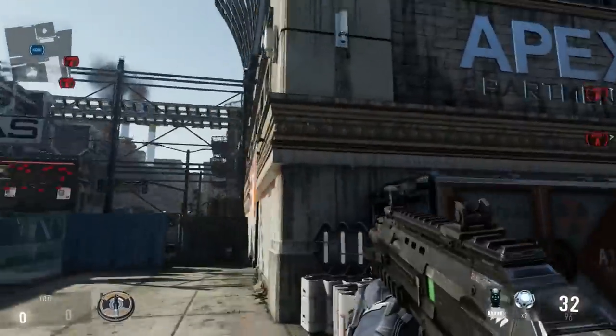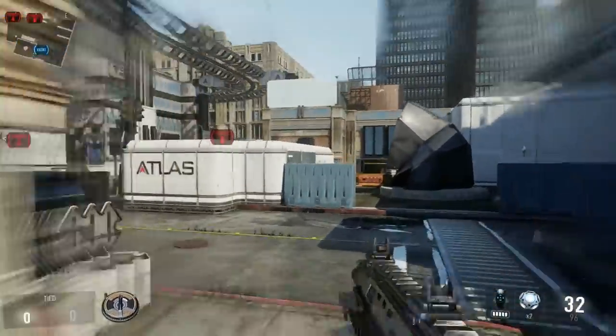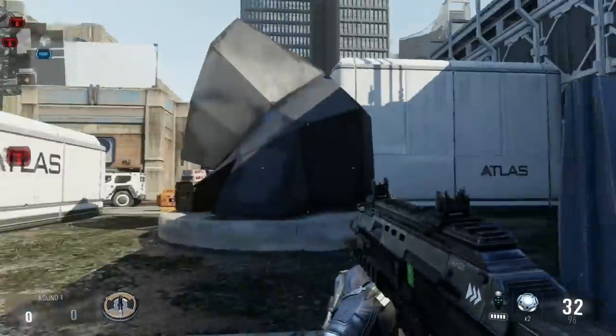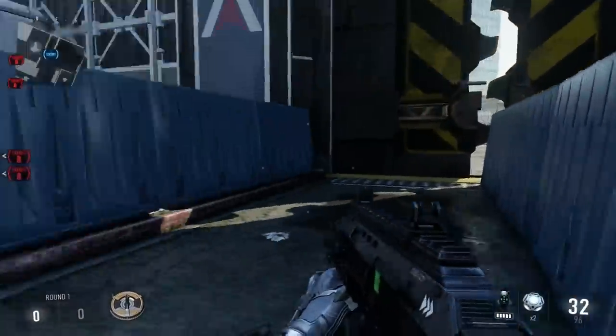Starting off here, right out here you see that it says apartments, so this area and this building we just call apartments. Then over here we got some weird statue things, we call it statue, and then this is statue dividers.